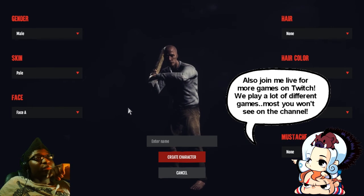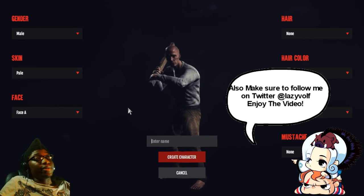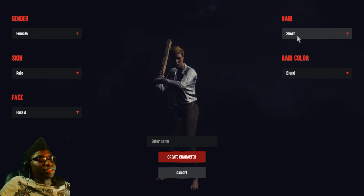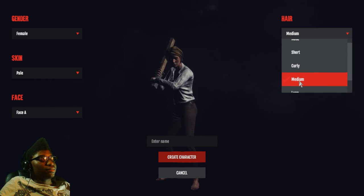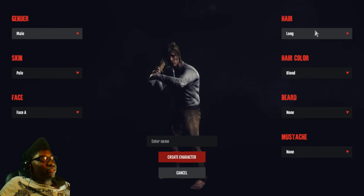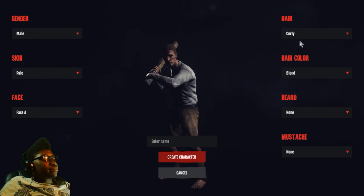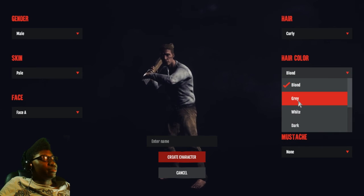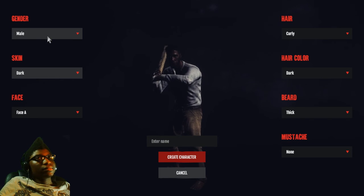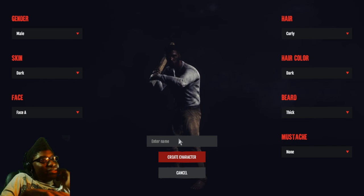Hey guys, it's your one and only, and today we're going to be playing Dead Frontier 2. I never played the first one but let's try the second one. The music is so loud. Let's look at the hair options — it always starts me at the top. I think I like the long female hair way better. Let's just go with curly. Let's give the character a thick beard — no mustaches. It's so dark I can't see my character's face anyway, so screw it, this is what we're going with.